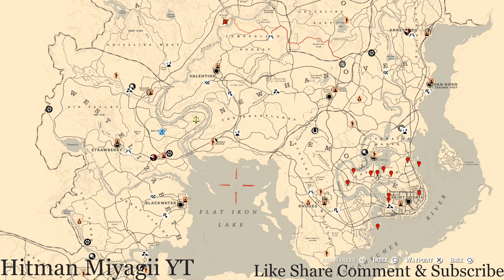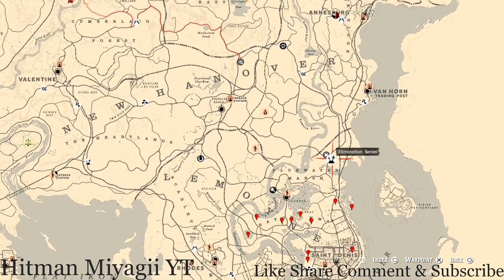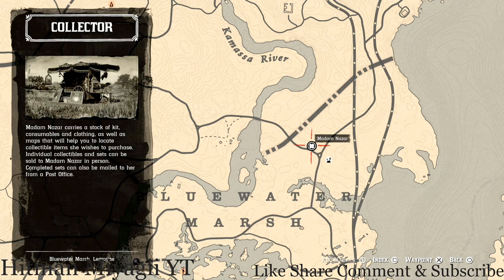First things first, let's get to Madame Nazar's location. Today she's in her Blue Water Marsh location, right next to this elimination series right here. She will be here until 2 a.m. - that's Eastern Standard Time, New York time zone, East Coast time zone.